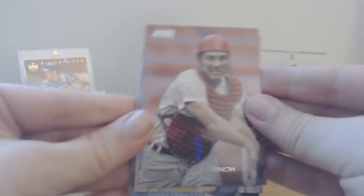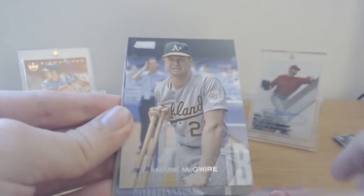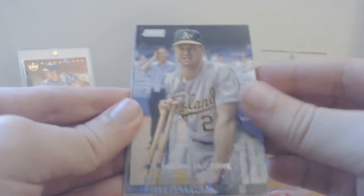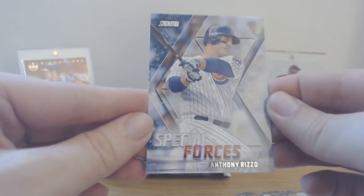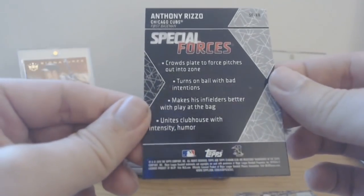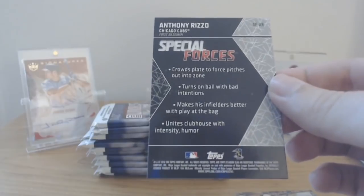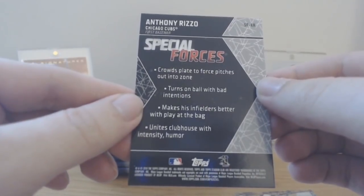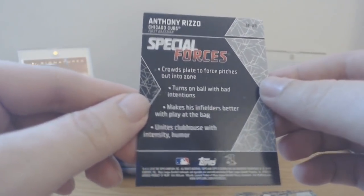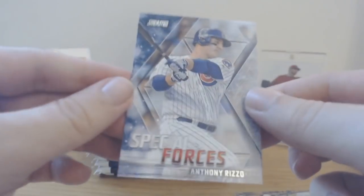Next pack: Johnny Bench — cool photo, cool card. Mark McGwire, a skinnier Mark. Ian Kinsler, Kenta Maeda. Nice insert — 'Special Forces' Anthony Rizzo: 'forces pitches into the zone, turns on the ball with bad intentions, makes his infielders better with his play at the bag, utilizes the clubhouse with intensity and humor.' Cool little card, looks really nice.